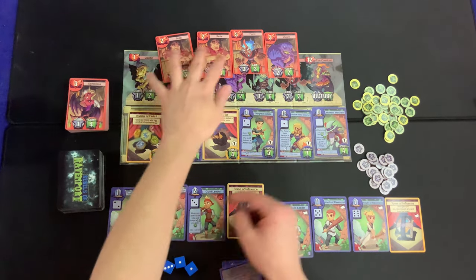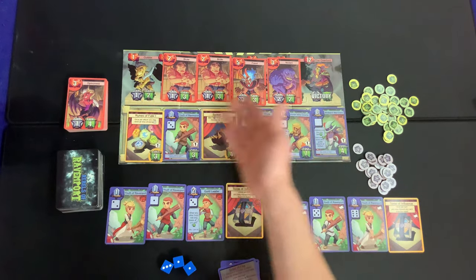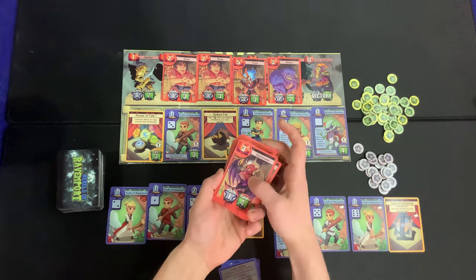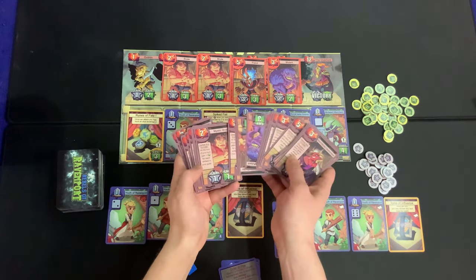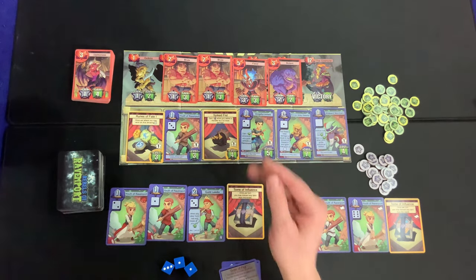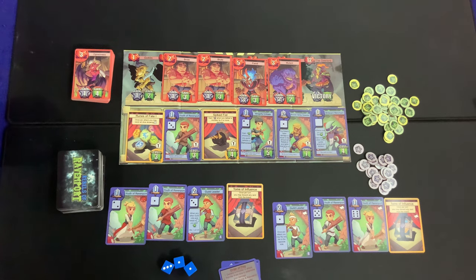Intermediate mode means you'll have four random cards that constantly change as you progress. Advanced mode means you flip the deck over and all these monsters have their own unique asymmetric abilities, which means you really have to focus on which monsters you're going to attack at which times. So to start off a turn, declare a monster to attack.